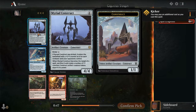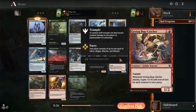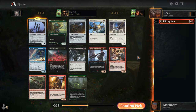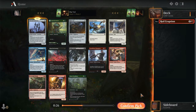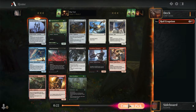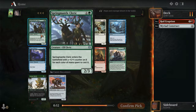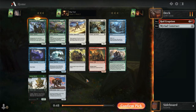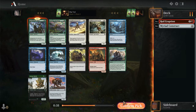We have a few options. Myriad Construct - a 4/4, fine card. We have Grotag Bug Catcher. Relic Axe might come. Expedition Champion, Tazeem - I don't want to pick Tazeem Royal Mage. I kind of want Tangled Floor. Let's just pick the Construct - it makes it into every deck. I think green is going to be open for us. Spring Mantle Cleric allows us to play splashy green. Hopefully we'll wield the Reclaim. Let's stake our claim into green.